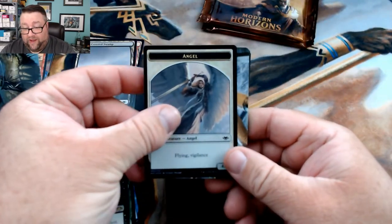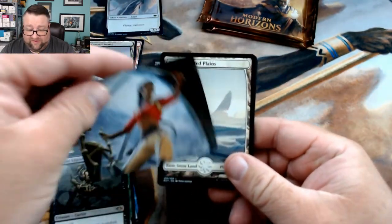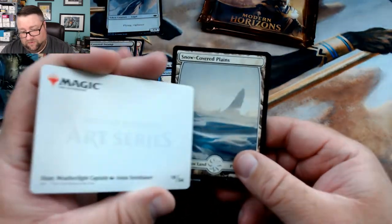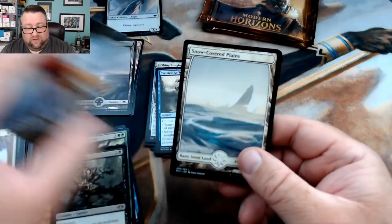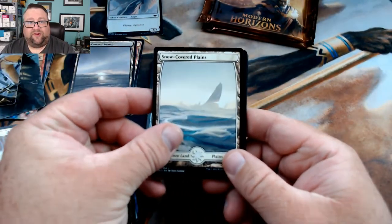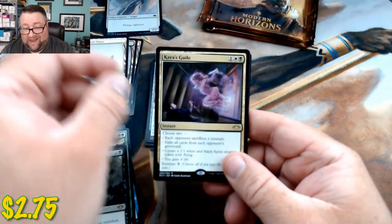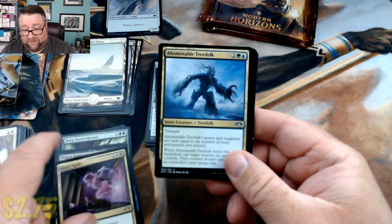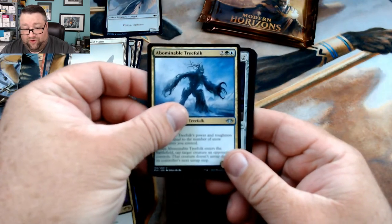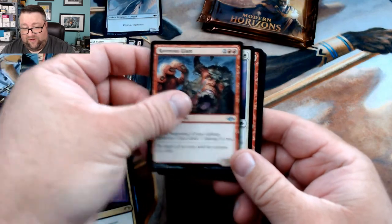Next pack — almost done here. We got a foil Angel token, that's not too shabby. We've got a Snow-Covered Plains, and then we got Kaya's Guile, Abominable Treefolk, a Talisman of Creativity, and a Ravenous Giant.